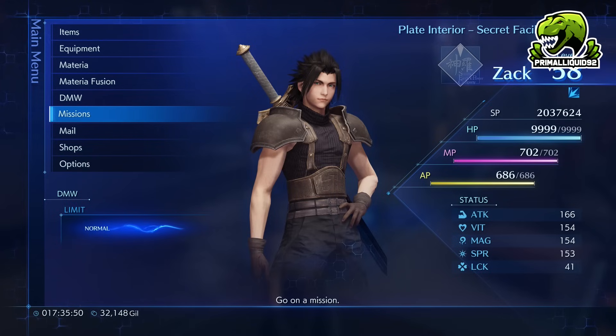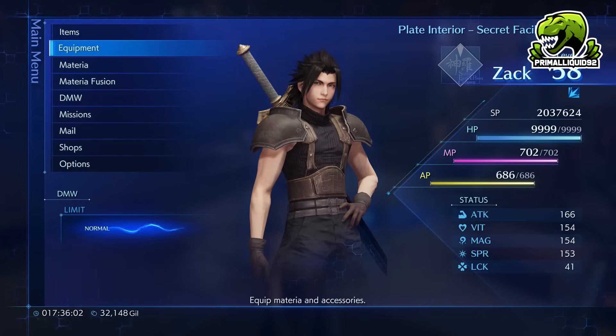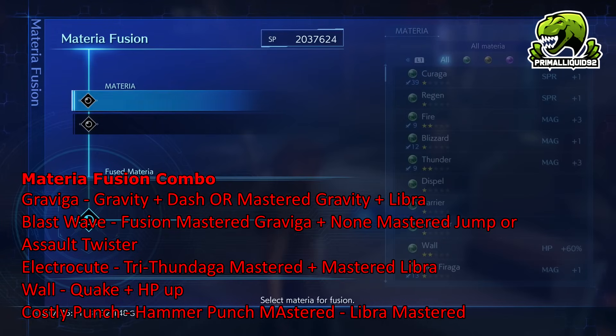Throw Poison on as well. Poison and Gravity is the most ridiculously overpowered combo early on. You're going to be using that until you get the materia I'm showing off here. Gravity and Poison is the best early combo to go through the missions. Once you've got Tri-Fundega from Stage 4-4-3, we're going to start working on Materia Fusion.